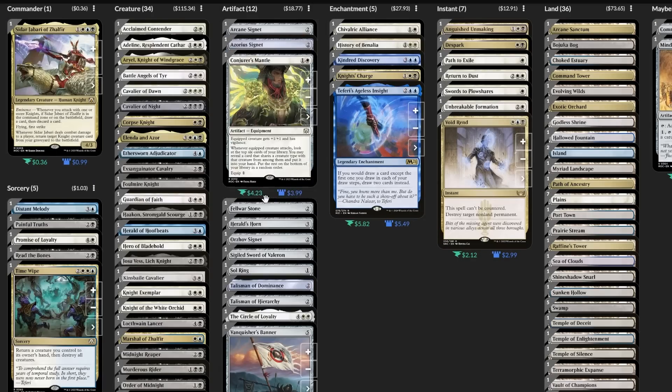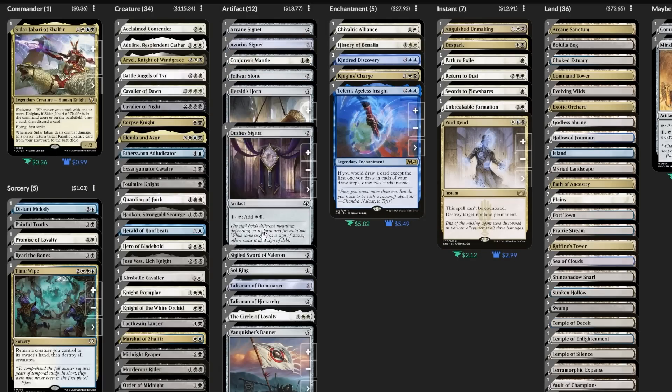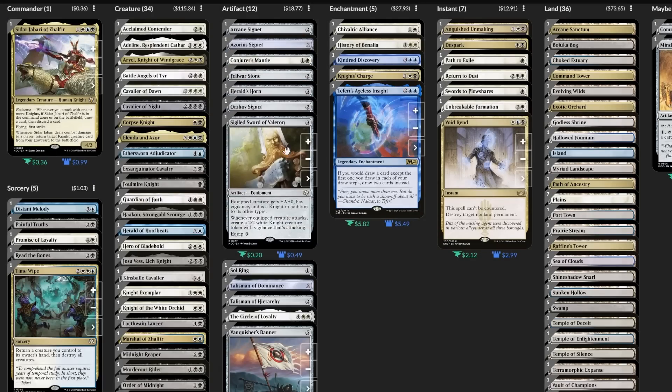I've also gotta give some side-eye to another artifact in the deck, and that's the Sigiled Sword of Valeron. Six total mana to attach this thing and start making one total knight token per turn? The fact that it makes the equipped creature a knight is basically moot — it's thematic, but in a redundant kind of way. We can do better than this.